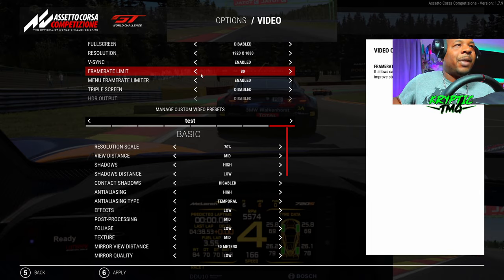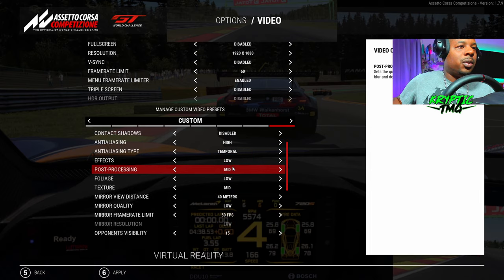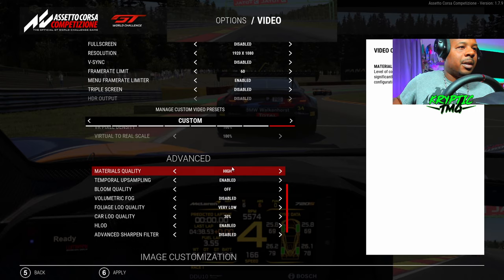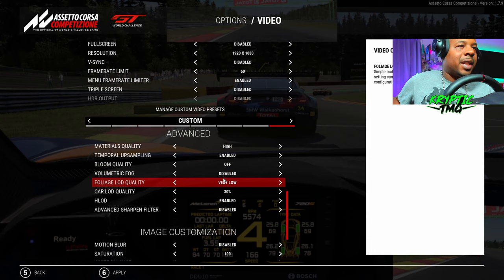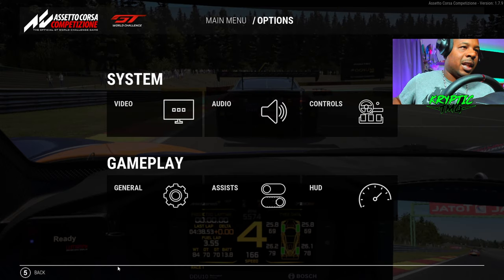Now we go to the lower settings. I've put the frame rate to 80 but that's up to you — you can have it on 60 or 80, and we'll take off V-Sync for this one. If your computer is extremely not great, I would say put this down to 60. Drop the resolution scale to 70 and then we'll scroll down the rest — you can see a lot of settings on low. Some of the things you just don't need. If you want the most beautiful image I understand, but you don't need it affecting your PC's performance while racing because you will get microstutters.